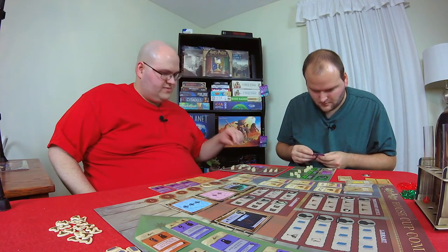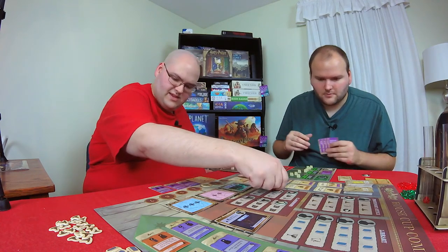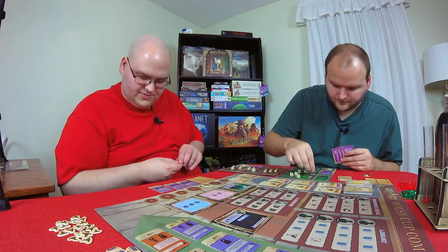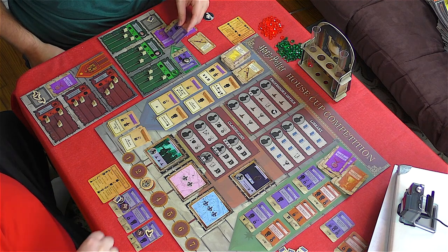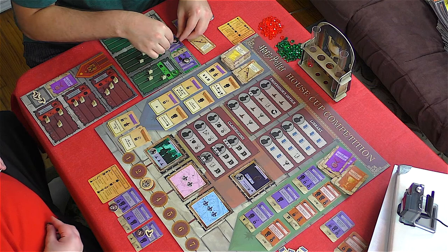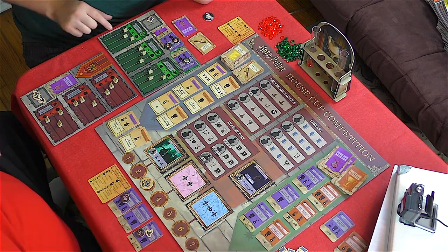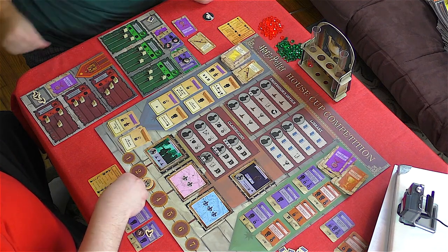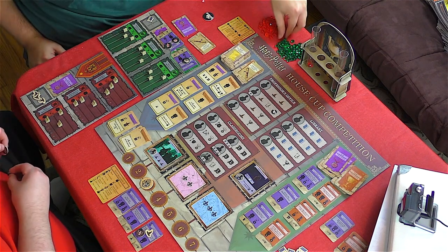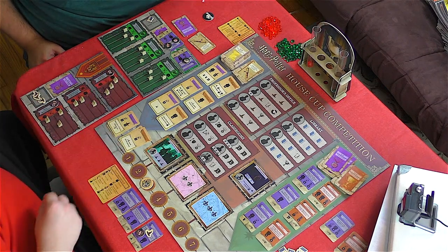Then there's 'Receive Letters from No One.' Now for challenges — Harry and Ron combine for five Charms and two Defense Against the Dark Arts, plus one knowledge. We get 30 points — three gems — for 'Hail the Night Bus.' That's from Prisoner of Azkaban.